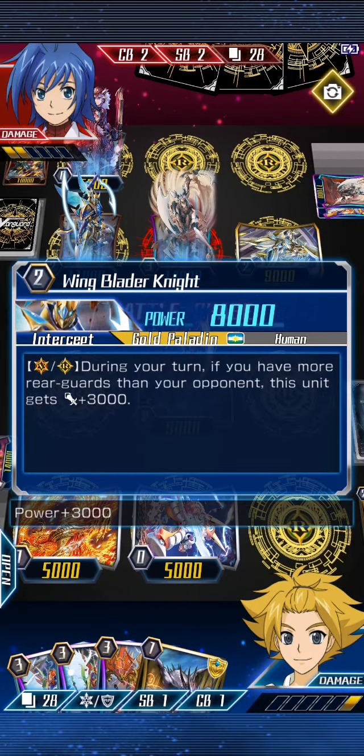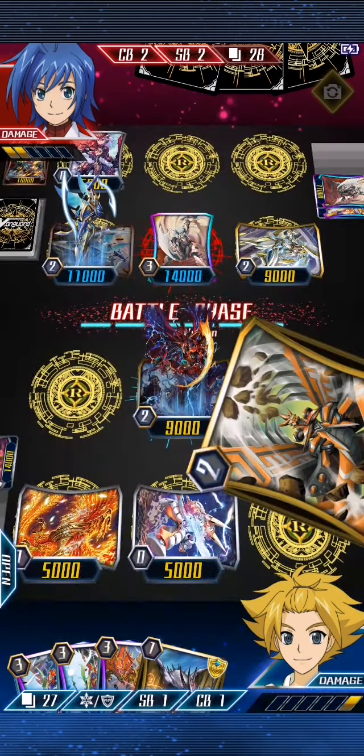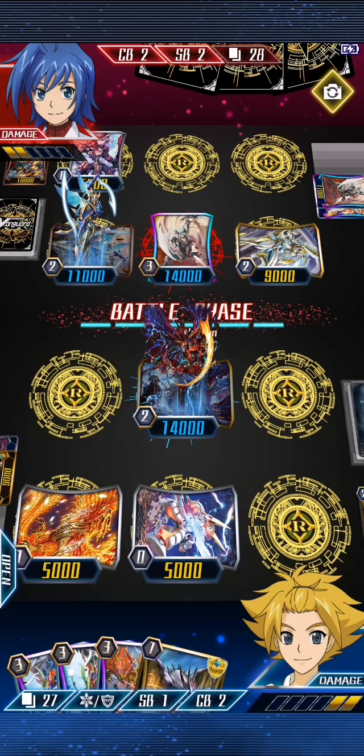The Appear Shooter — this one, when it's got more rearguards than the opponent, it gets the plus three. It's not a grade two that I use in my Gold Paladin build, but it has its place.